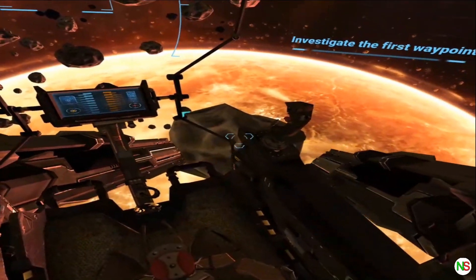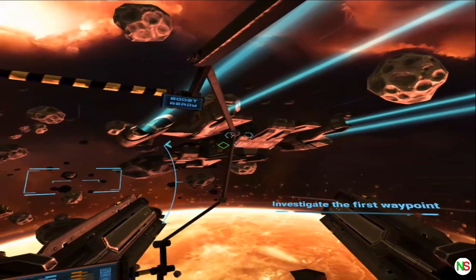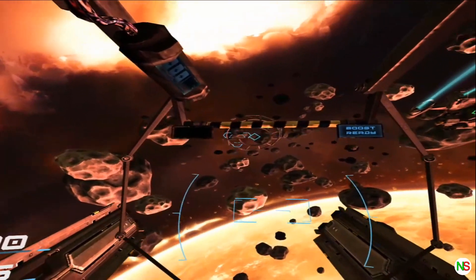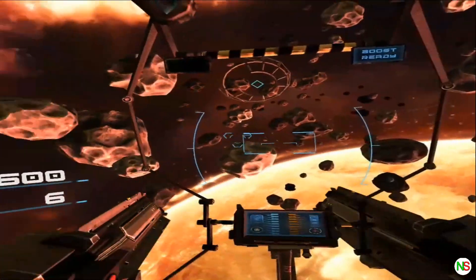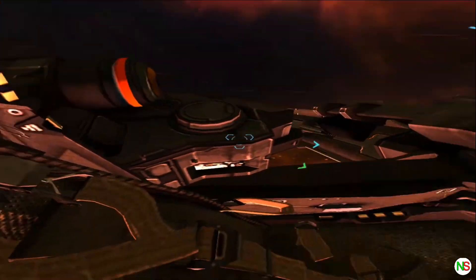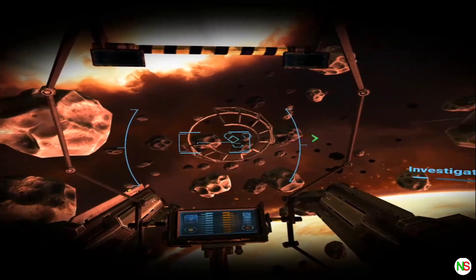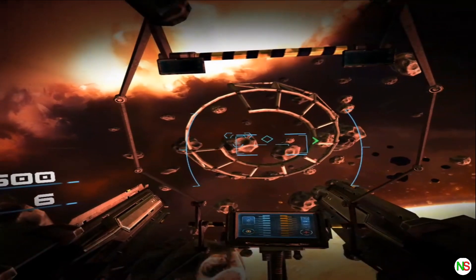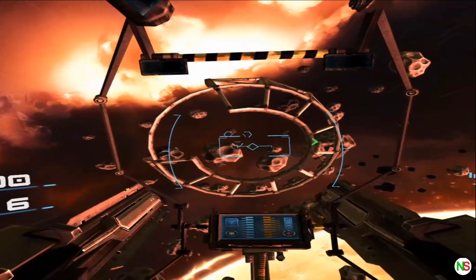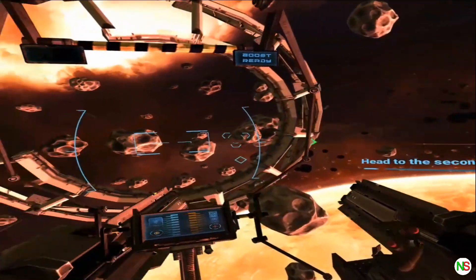Three waypoints mark your patrol route. Patrol towards the last point. Alpha 2 here will keep you company in case anything should happen. Looks like nothing is here. Let's move on.